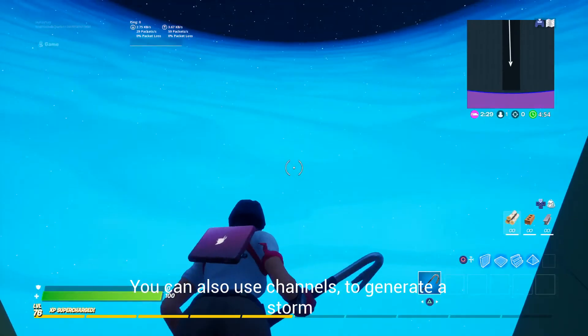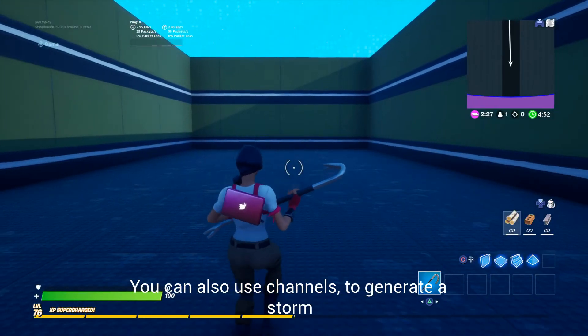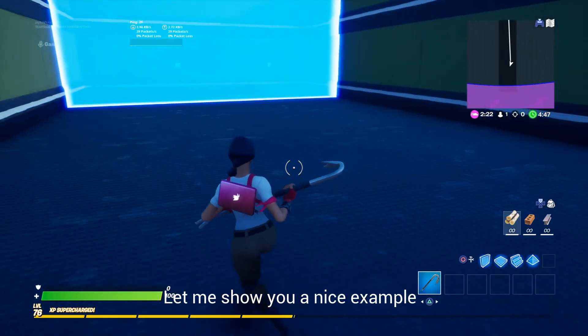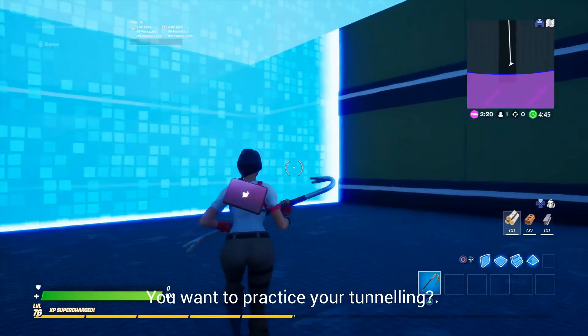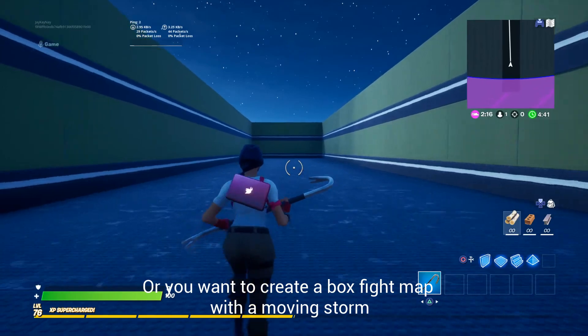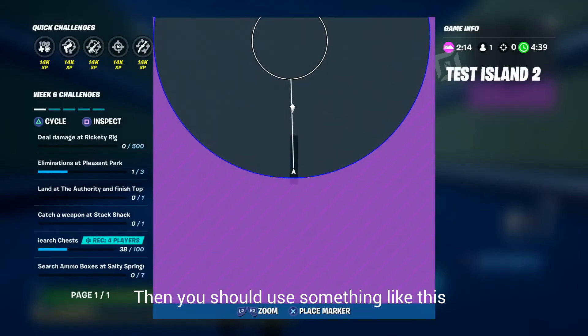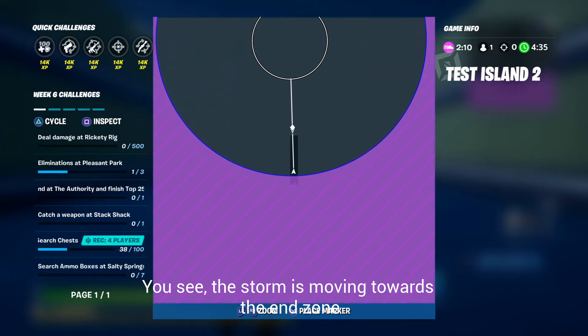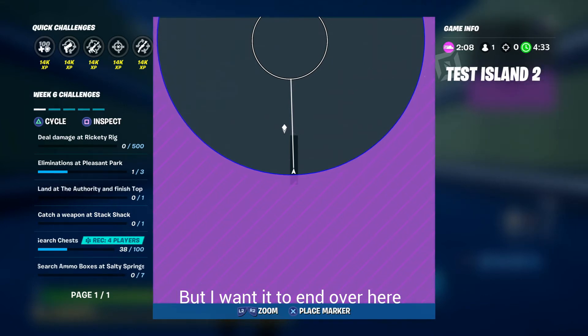You can also use channels to generate a storm or destroy the storm. Let me show you a nice example: if you want to practice your tunneling or create a box fight map with a moving storm, then you should use something like this. You can see the storm is moving towards the end zone, but I want it to end over here.